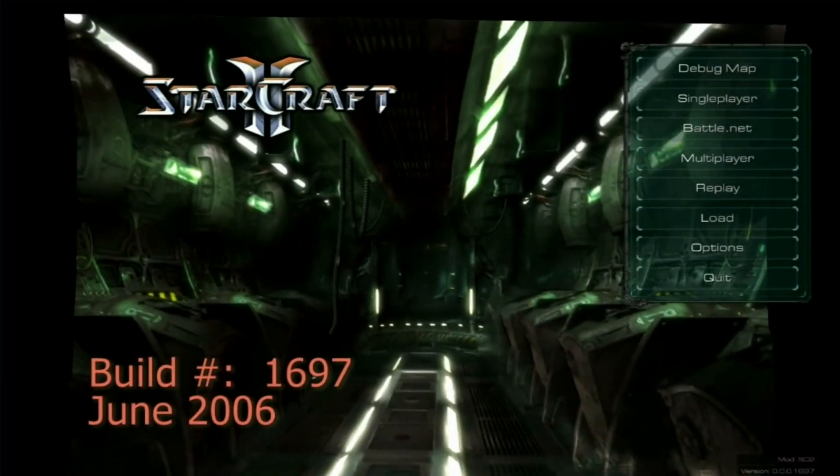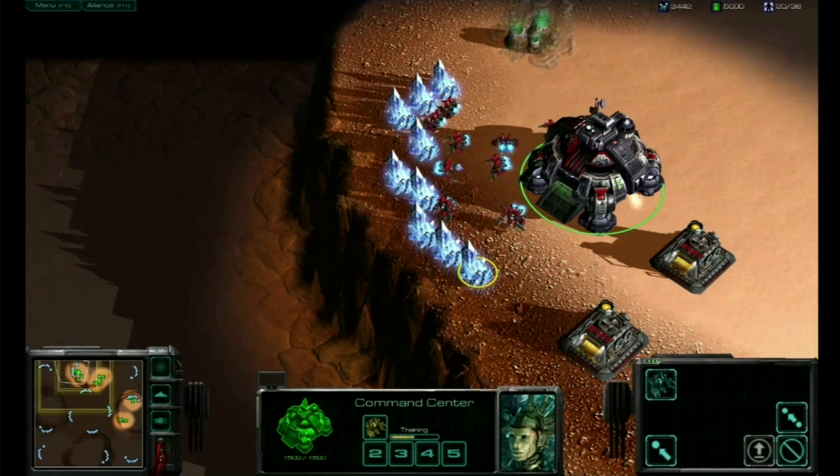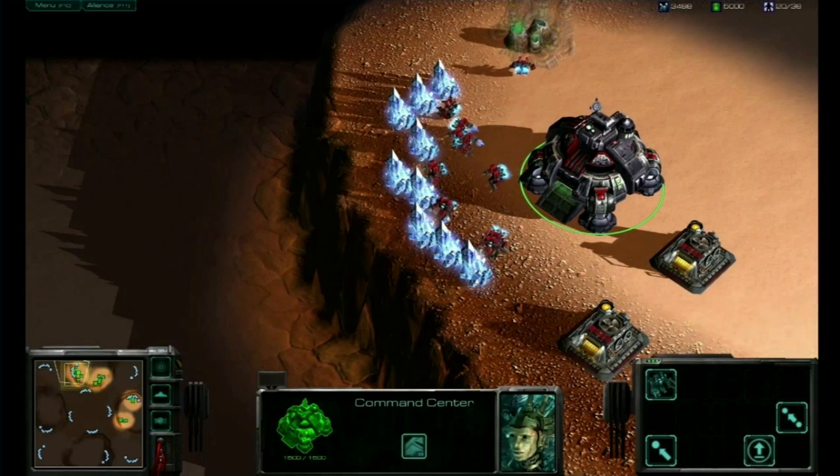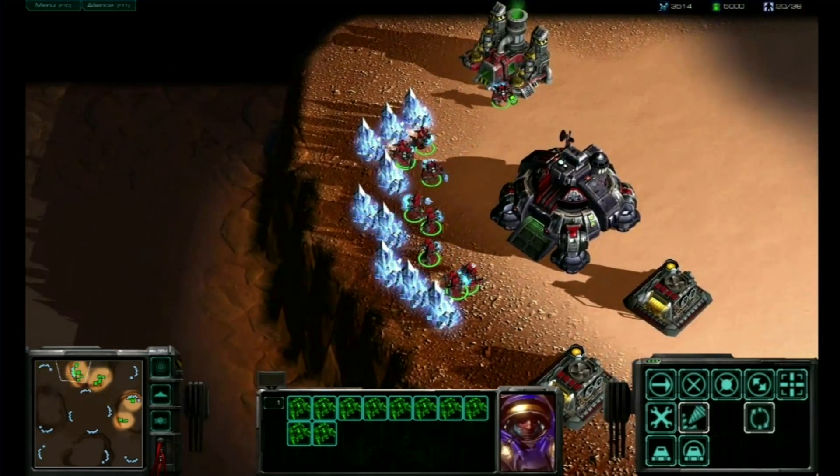Moving further along, that was a year later — 2006. Now we actually put in something that would look more like a genuine model of the game. We had a cliff system that was put in and some basic lighting.